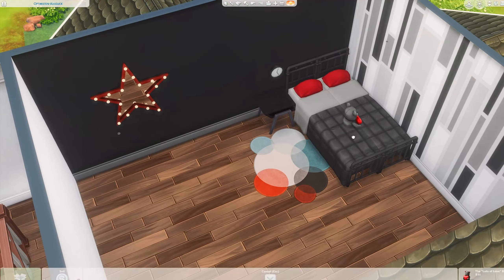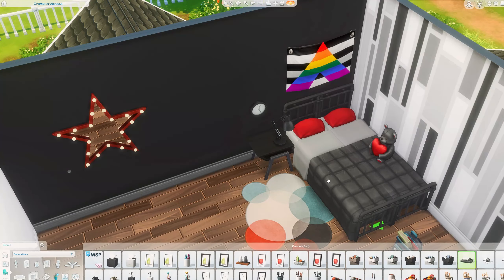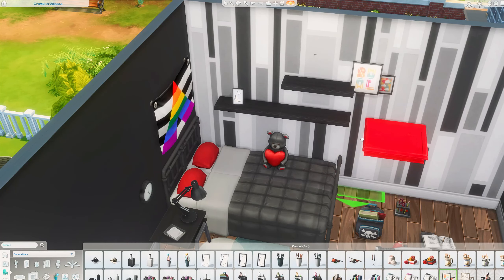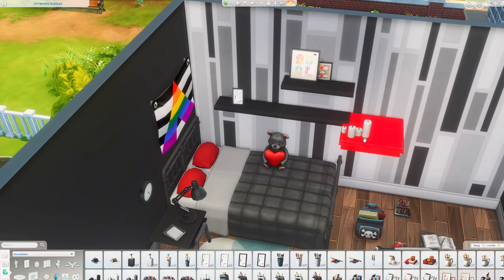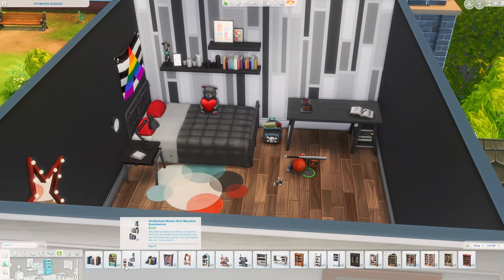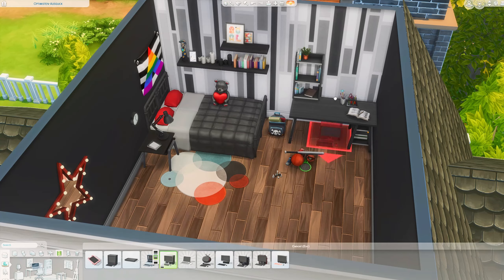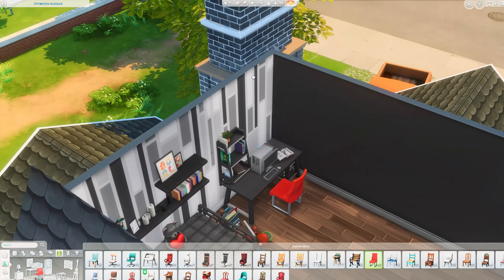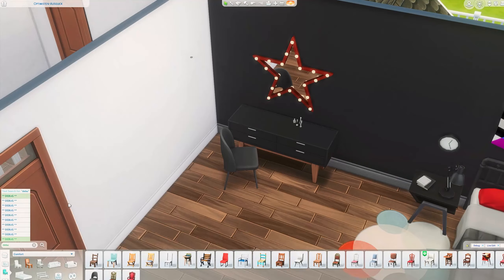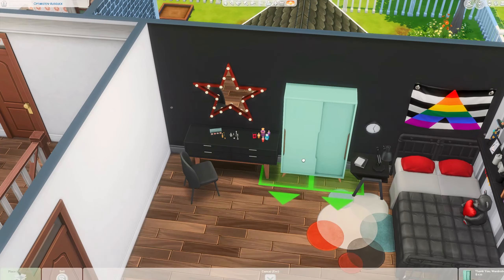On the first floor there's a huge teens' room — I think this is my favorite room. I could imagine living there in my teen years as an emo girl. I put two single beds together so they look like a double bed, with black blankets and a red pillow, and I added more red colored items to make it look powerful.